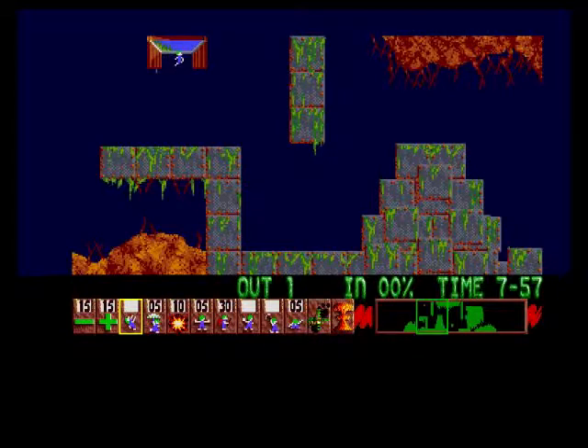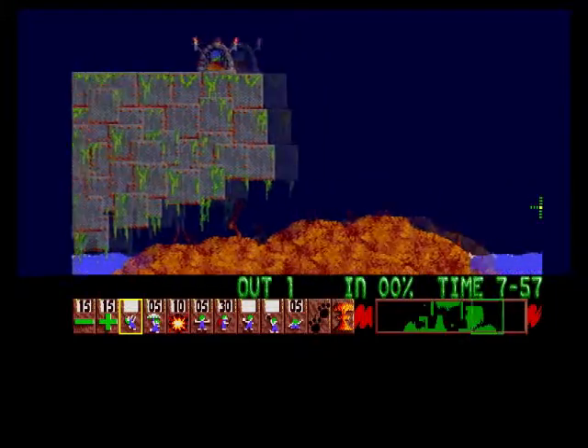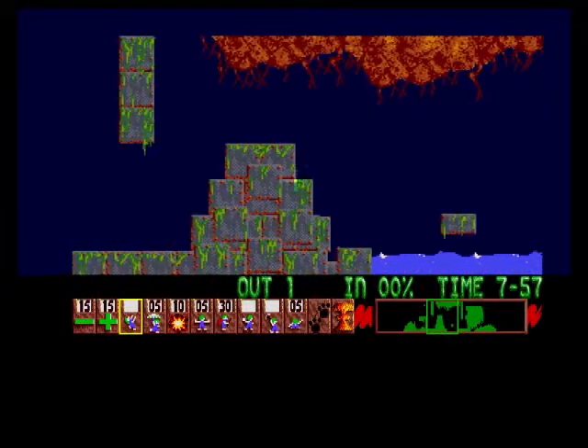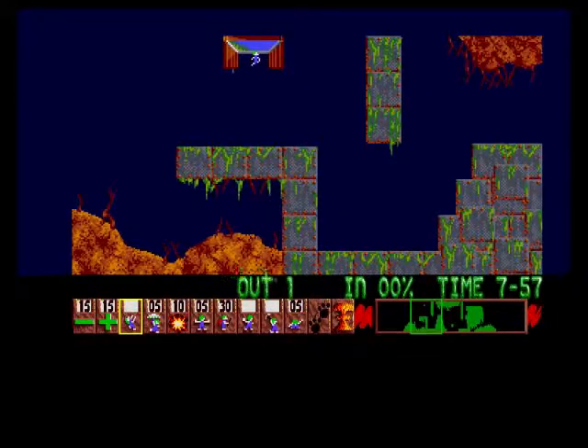The good thing about this game is you can pause it and have a good think. So you can see here how many floaters, exploders, blockers, bridge builders, and diggers you've got — you can see the exact numbers. You've got to plan your strategy and have a good look at the map. Basically you've got to get all the lemmings to that exit point there. It looks like a bit of a mission — do we get blockers? Yes we do.